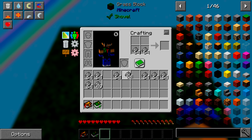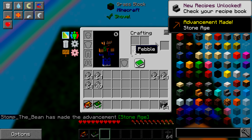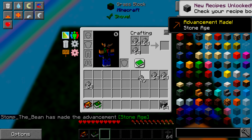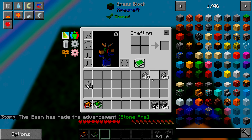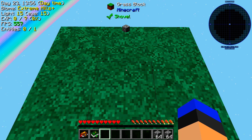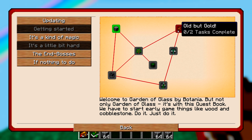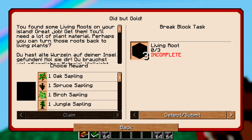Haven't played Minecraft in a little while so this feels a bit weird. We've got enough to make — not quite two stacks, but that'll be fine. If we go to our quest book you can see that's completed and we can claim 64 cobblestone. There we go.